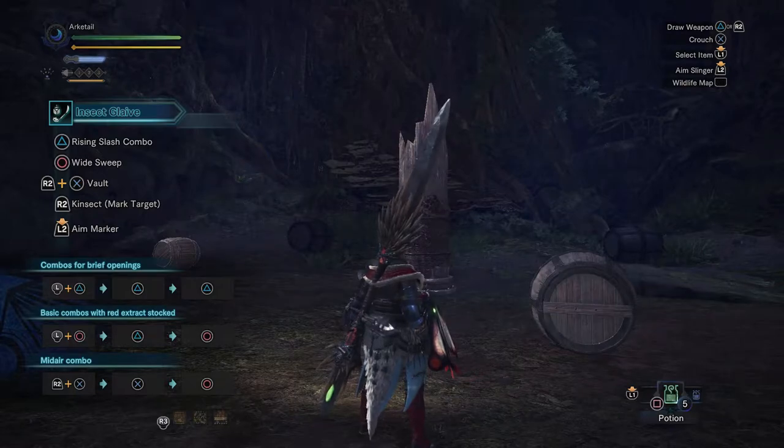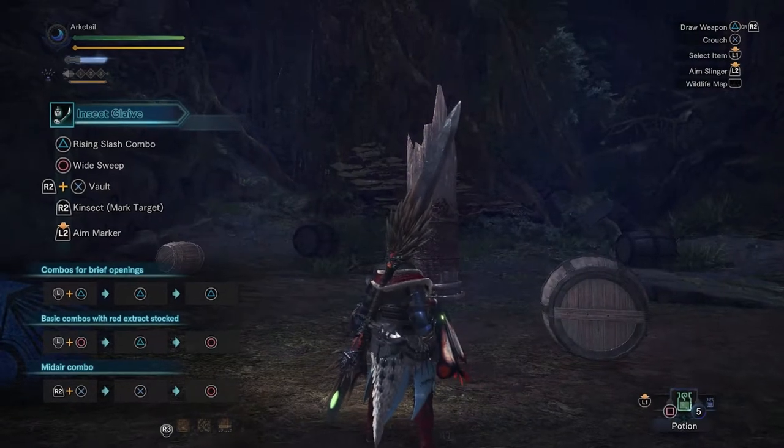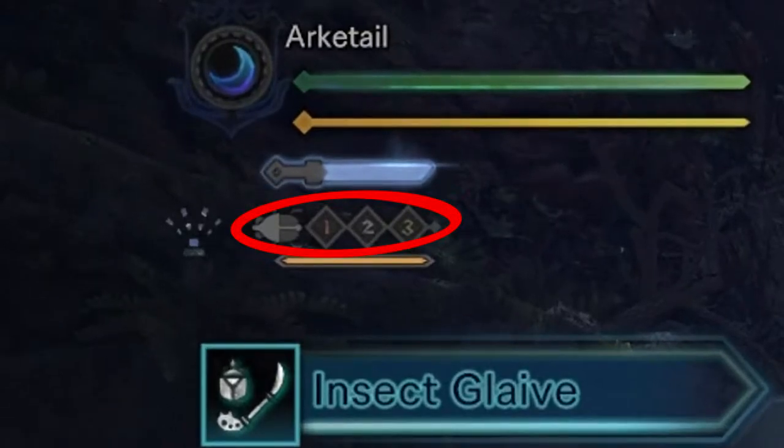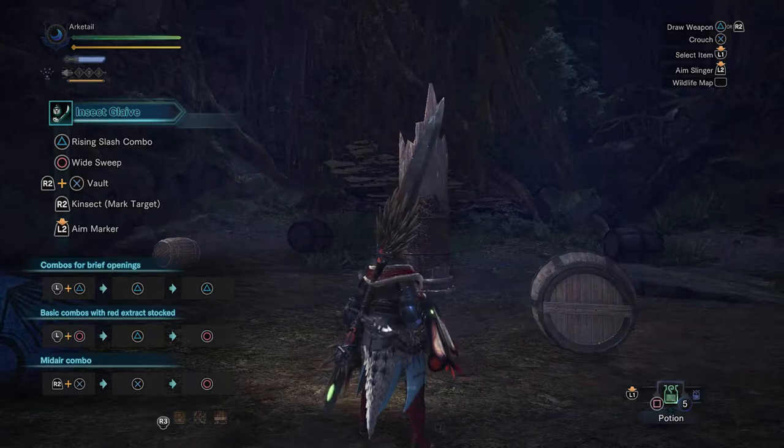This is the most important part of this weapon. Below the sharpness gauge, you will see an image of the Kinsekt in three squares with one, two, and three in them. These will be what you use to determine your buffs, and each buff comes from a different part of the monster.